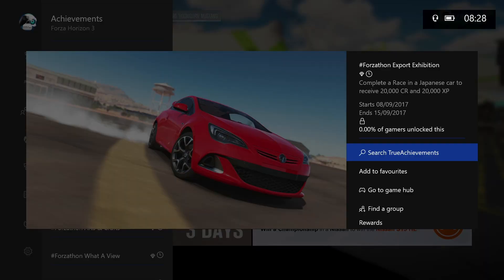We might as well do these two together. We have Export Exhibition — complete a race in a Japanese car to receive 20,000 credit and 20,000 XP.